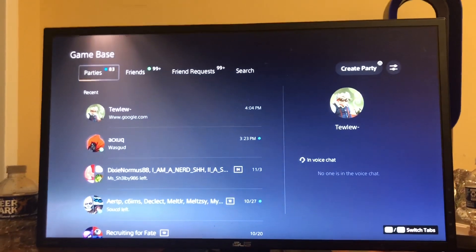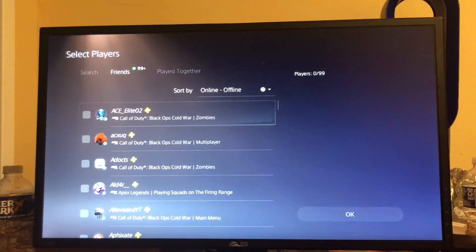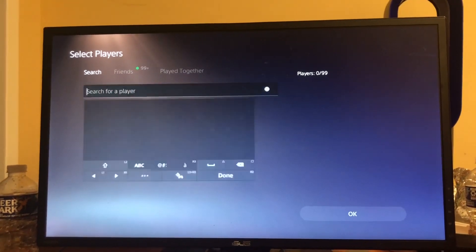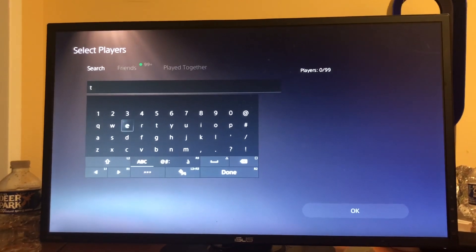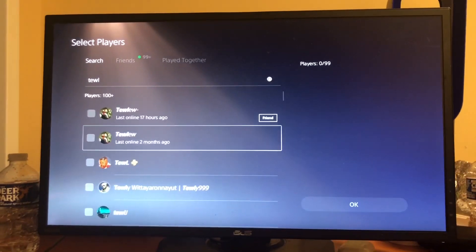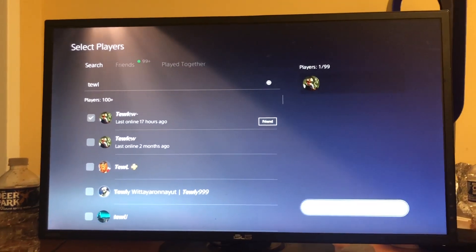Like this. Triangle, and then we'll search for my friend Tulu. So you can look on your friends list or just do any random player to invite them in a party chat, and you just do that.